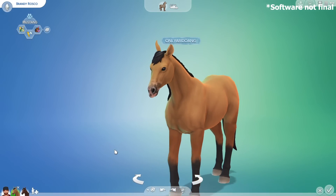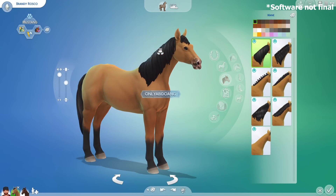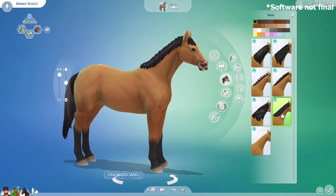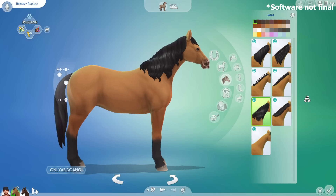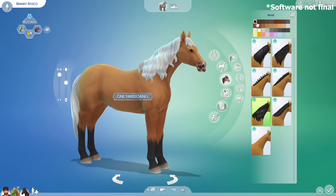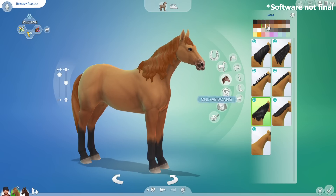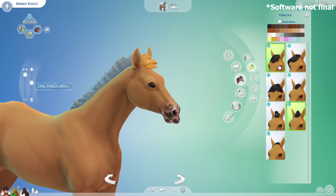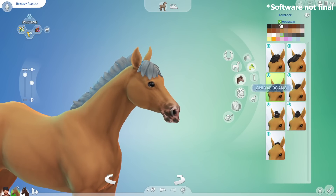Now let's look at the hair category. The first thing you can edit is the horse's mane — there are 7 different mane styles ranging from short and stubby to longer and looser, and you can go mane-less if you want. There are around 36 color options. You can also customize their forelock — the hair tuft on top of their head — with 7 different styles, and you can choose whether its color matches the mane or not.